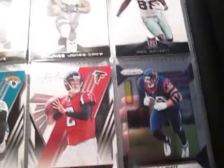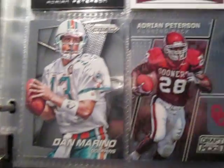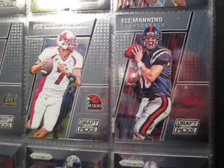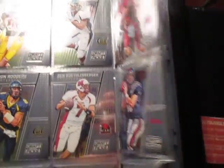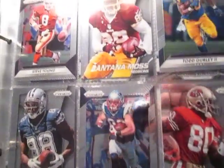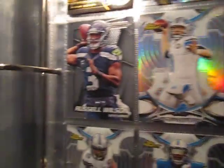Got some Adrian Peterson cards. Dana Reno. Tom Brady. Marshawn Lynch. Alex Smith. Dez Bryant. Refractor. Matthew Stafford.